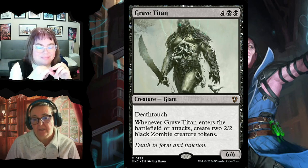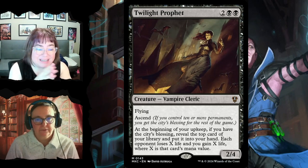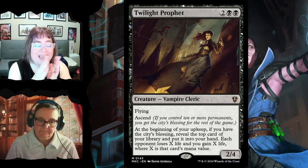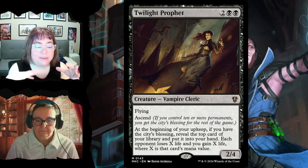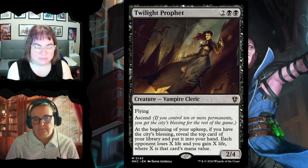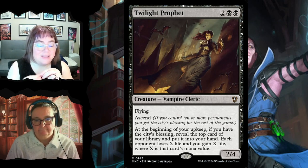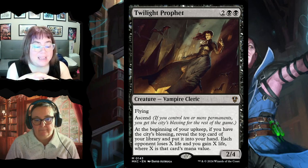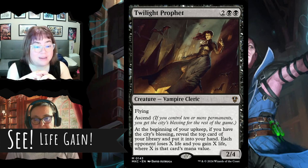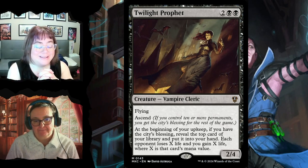Grave Titan is a 6/6 for six with deathtouch — whenever it enters the battlefield or attacks, you put two zombie creature tokens onto the battlefield. Twilight Prophet for four is a 2/4 with flying and ascend: once you have 10 permanents you get the city's blessing permanently. At the beginning of your upkeep with the city's blessing, reveal the top card and put it in your hand, draw your regular card, and each opponent loses X life while you gain X life where X is that card's mana value.